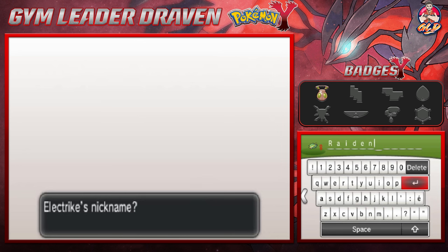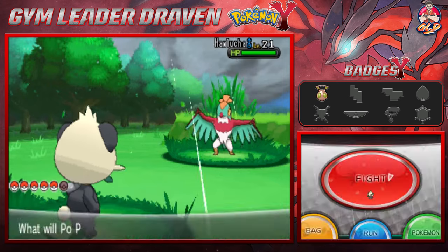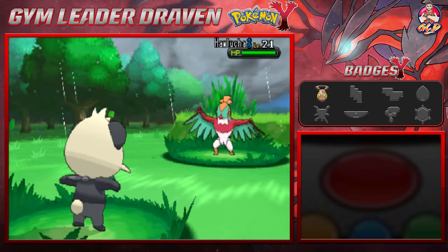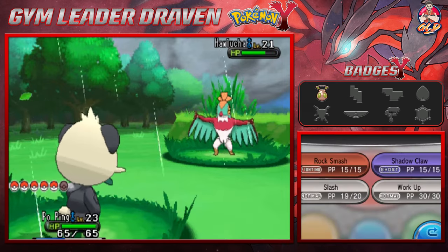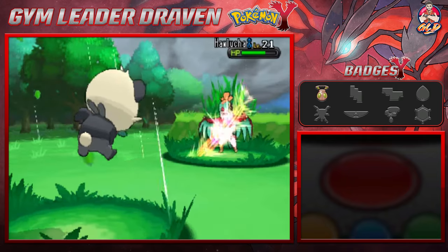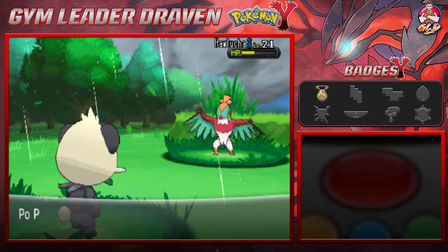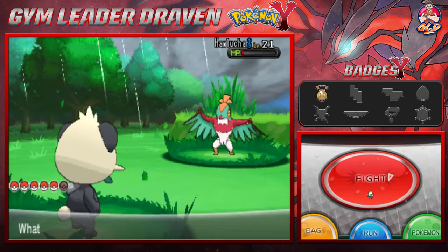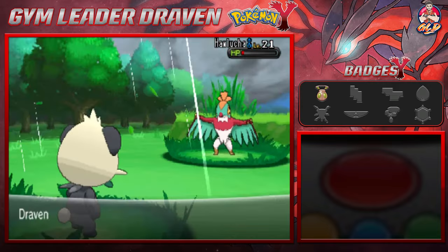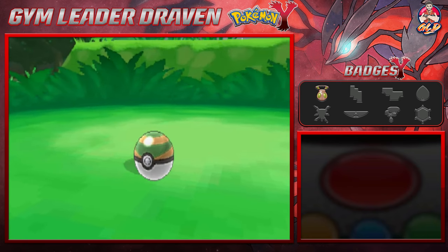Alright, we're gonna skip to the Pokemon we actually want to capture. Here is Hawlucha — this Pokemon is a very, very good Pokemon. It is a combination of Flying and Fighting, and that is exactly what we need on our team. It becomes a tank, it becomes powerful, and it just reminds me of a lucha libre star — Nacho Libre. Let's go ahead and use a Slash attack, hopefully it won't faint. We like to personalize everything, so let's go with a Nest Ball.